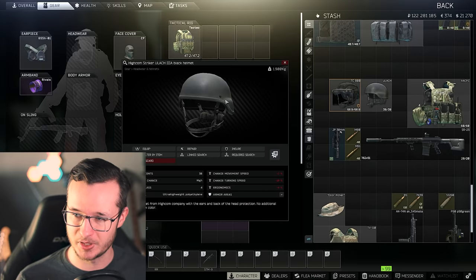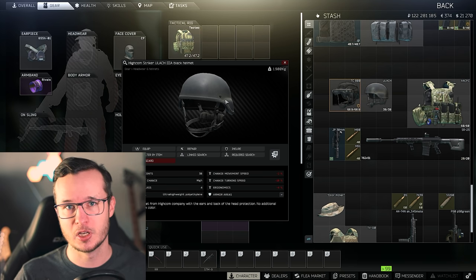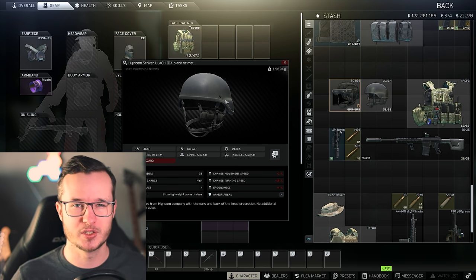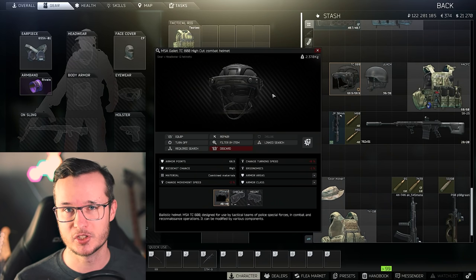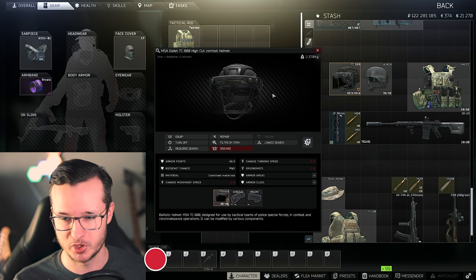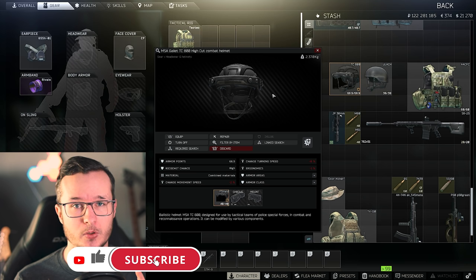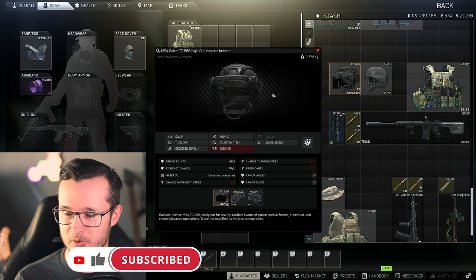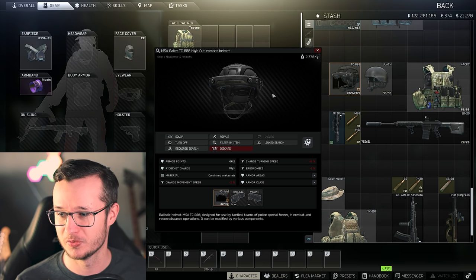If you like helmets, I'd recommend two of them. The Ulach is very nice — color, shape, ricochet chance, and armor class are all very decent. Don't play the tan version because it's too bright. If you like face shields, check out the TC800 — stats are okay, high ricochet chance, and it's very cheap at 40 to 60k on the flea, especially early and mid wipe. This combination is very nice.